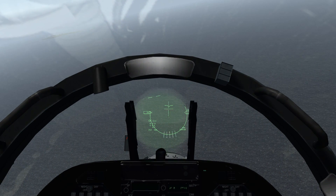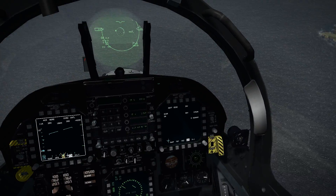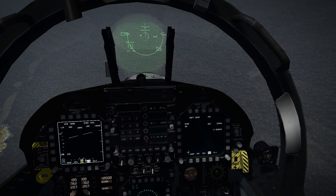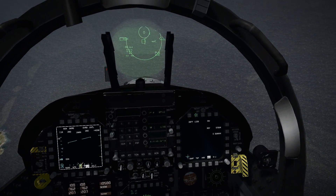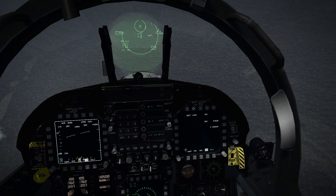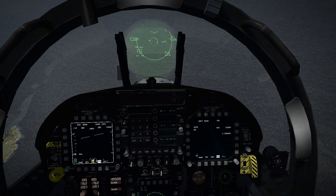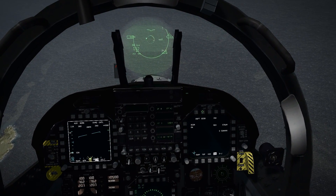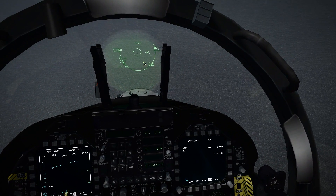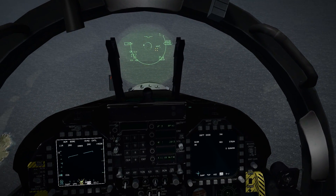Alright, it's flashing unfortunately. So that funnel — we'll talk about what that looks like in a sec here. There are different modes that you can be in. This is EGGS, and there's an older mode called ELCAS, or lead computing optical sight. And then you also have a snap mode. But the main meat and potatoes of a dogfighting system is going to be the EGGS system. This is the enhanced gun sight and it's going to show you a funnel of where the plane of travel of the bandit is.